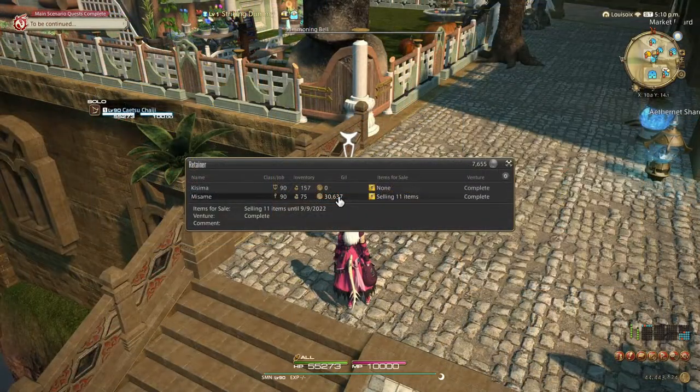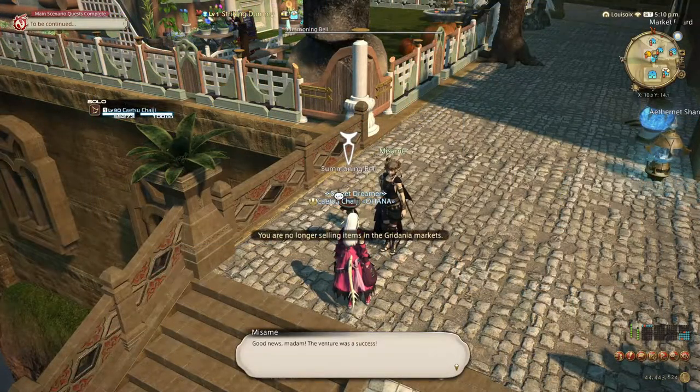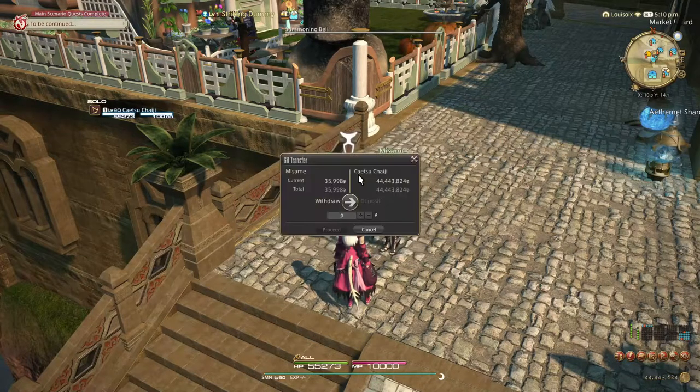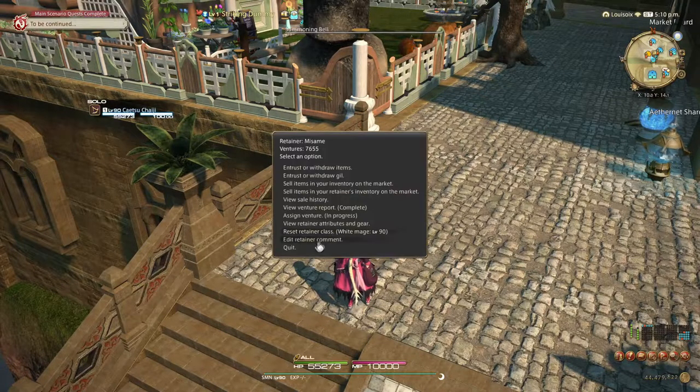Next, retainers can also hold gil for you, though this does not really do much on its own. The more likely scenario is that you will withdraw money from them regularly, because retainers are your way to sell items on the market board — and when an item is sold, the gil lands in the retainer's storage, not yours.